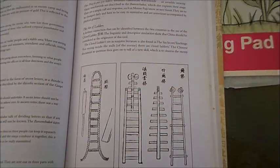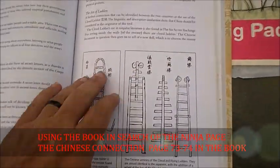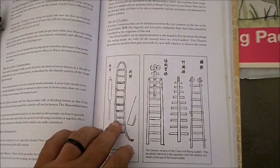So I'll see you in an episode. Well, here we are. We're in the Chinese connection to the cloud ladder. And here's some of the cloud letters portrayed in the Chinese manual.